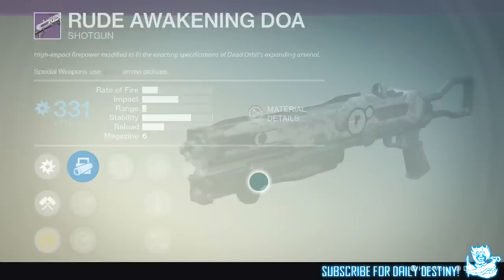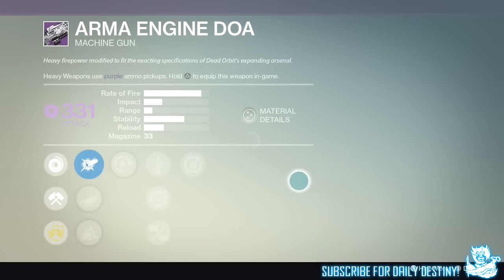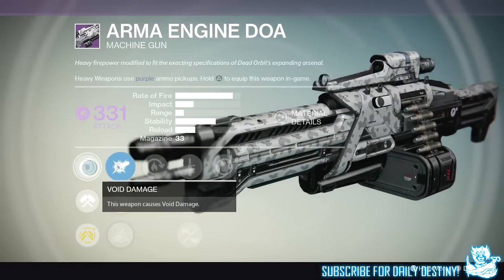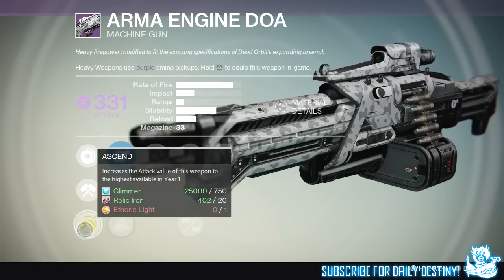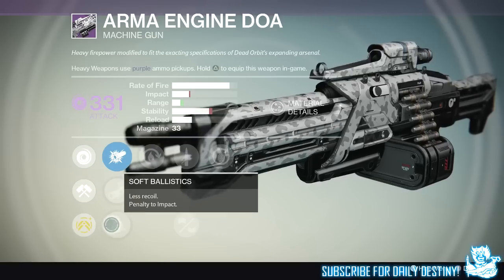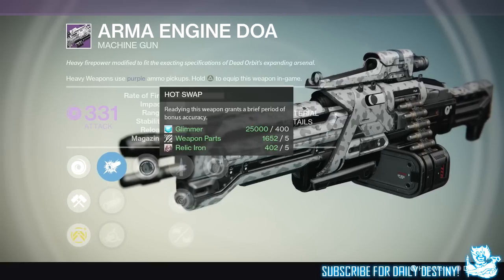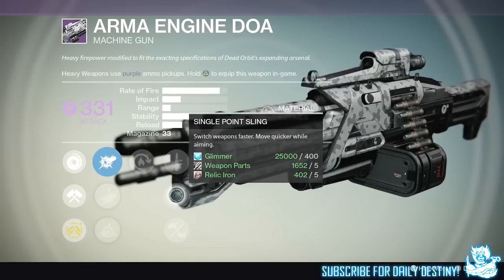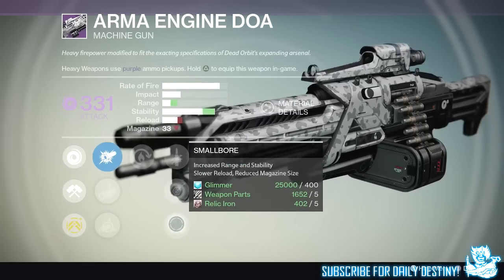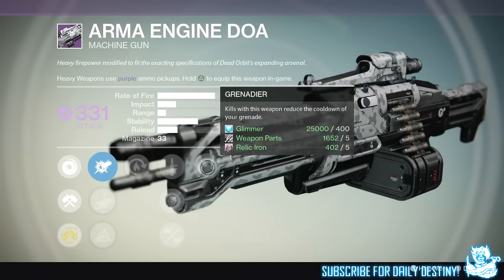The next weapon is the Armor Engine DOA — also standing for Dead or Alive — which is a new machine gun for Dead Orbit, and it looks badass. We have Soft Ballistics, Linear Compensator, and CQB Ballistics. We then have Hot Swap — ready in this weapon after a brief period of bonus accuracy — Quick Draw, Single Point Sling, and Small Bore which gives increased range and stability but slower reload and reduced magazine size. Last mod is Grenadier — kills with this weapon reduce the cooldown of your grenade. If I got this I'd definitely re-roll it to improve stability.